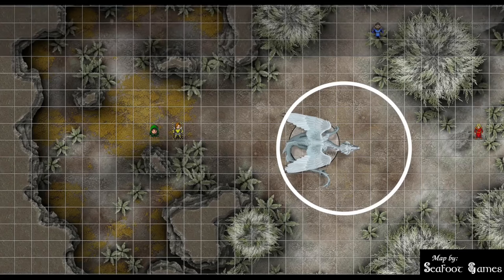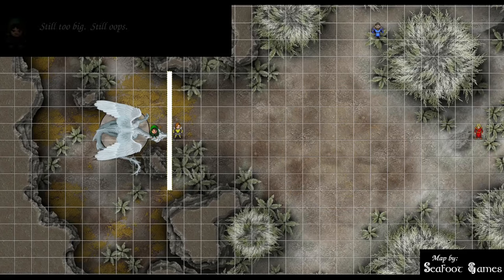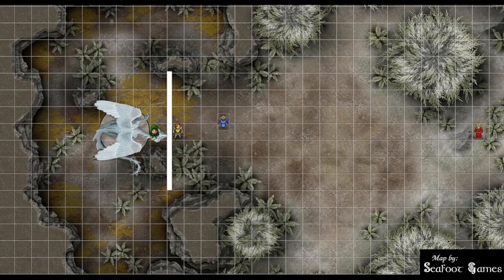The lair action brings jagged ice shards falling from the ceiling, striking up to three creatures — the cleric and fighter. Plus 7 to hit: 18 hits the cleric, 22 hits the fighter. Both take 5 points of piercing damage. The dragon uses its readied action to tail attack the fighter: 28 hits for 15 bludgeoning. Longfish moves east five squares but the wall blocks line of sight.